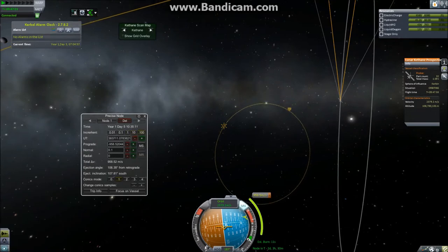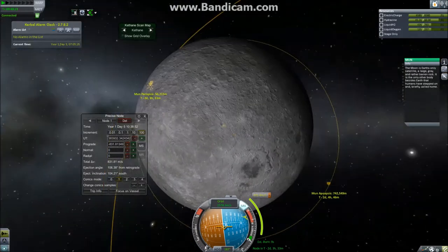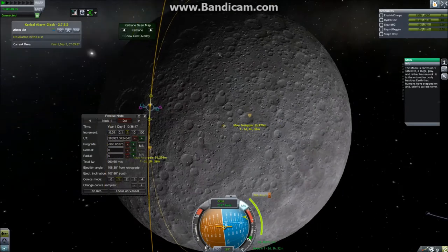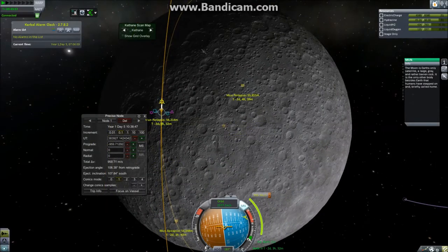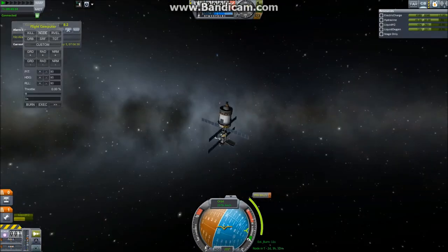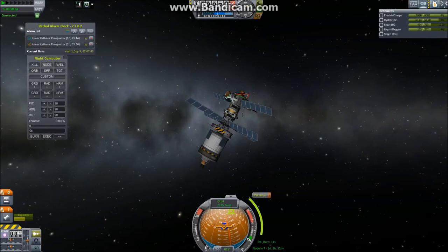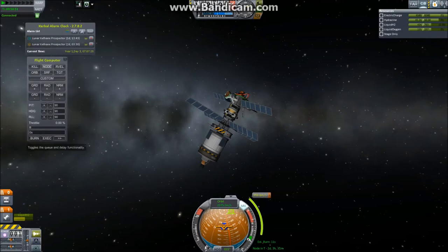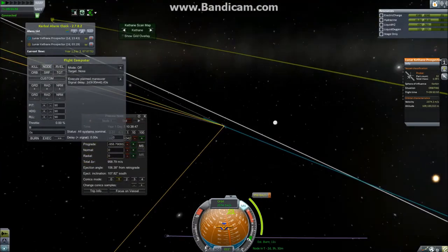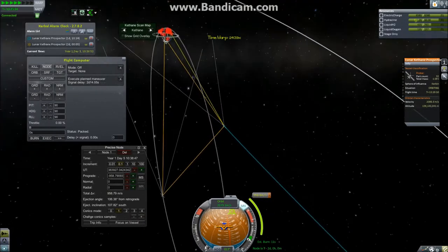We want a maneuver node at the moon for later. Look at the texture on the moon — it's beautiful and amazing. I downloaded the highest possible resolution texture packs, which is why my computer is probably plotting to kill me, since I'm using a lot of RAM. This maneuver node is on the far side of the moon, so I'm scheduling it in the flight computer for Remote Tech so it gets executed regardless of whether I have contact with the satellite.